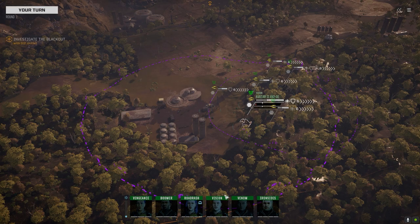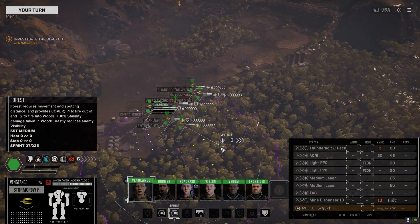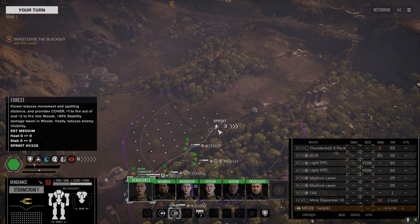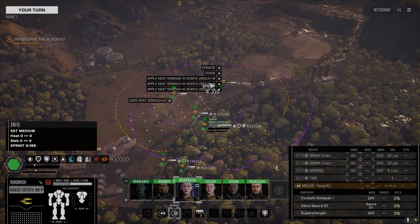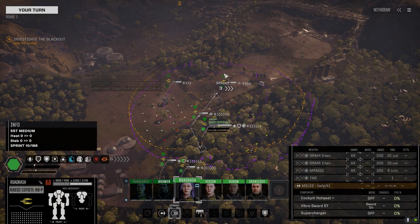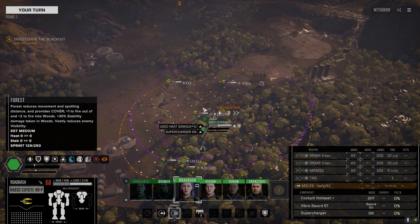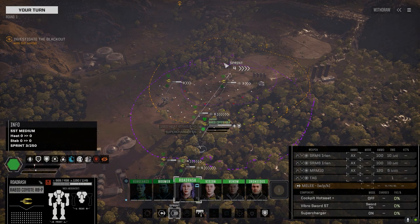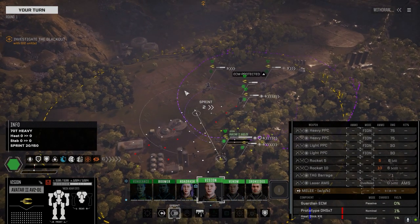Alright, here we go — starting back a little further this time, same base. Well at least it gives us some time to set up. Let's move up here and hope we don't get pasted by these turrets. The Rabid Coyote — okay, movement's not too bad, we are going through some trees. If I turn the supercharger on — that's a 50% run multiplier. Let's test it here so we'll turn it on this turn. Not too bad.